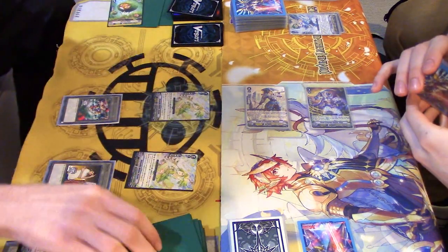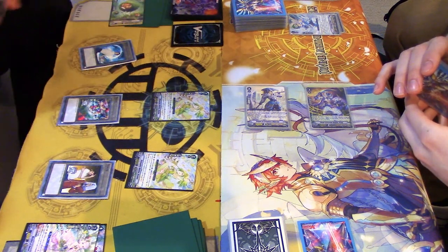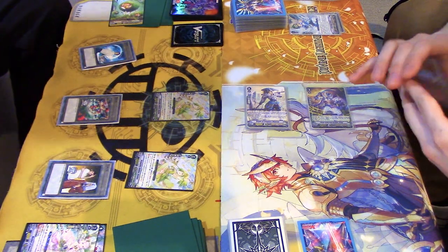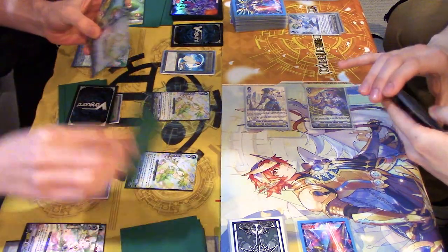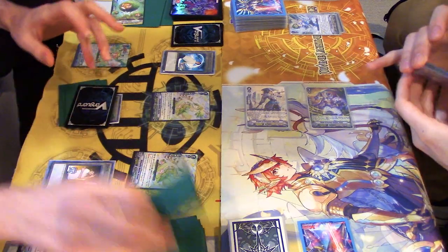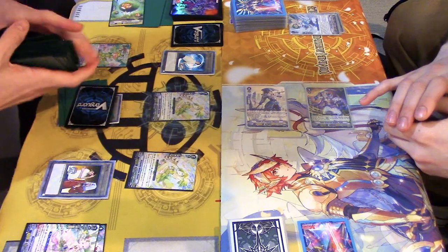Did you get your quick shield? I went first. Did I get my quick shield? Pimini. Tragic, because they drew a grade 3 off of Anelma. Fs for me, everybody.